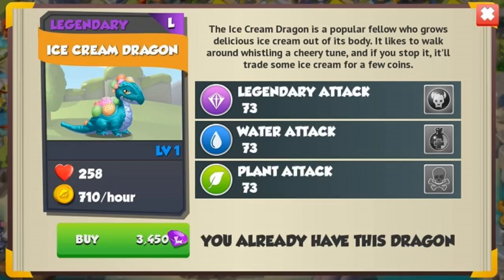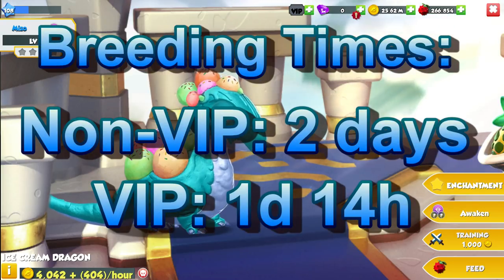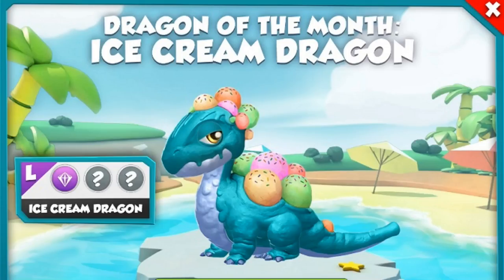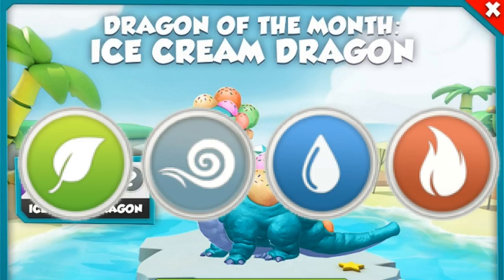The Ice Cream Dragon is a legendary with the water, plant, and legendary elements, and has a regular breeding time of two days or one day and 14 hours if you have VIP active. To breed the Ice Cream you need to breed together two dragons that have the plant, wind, water, and fire elements.